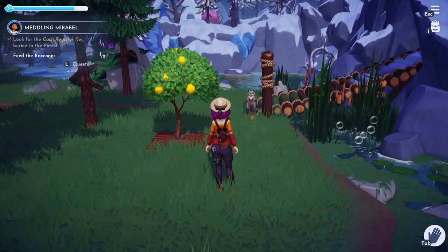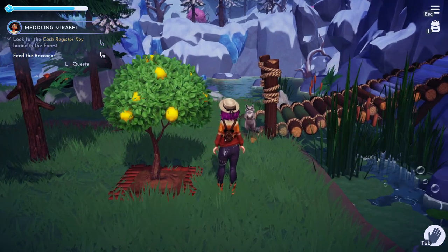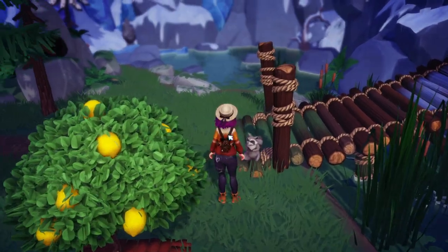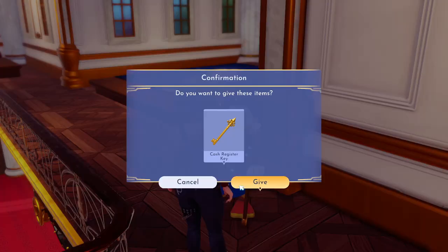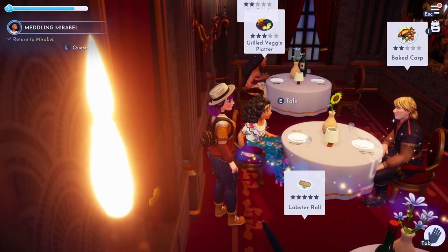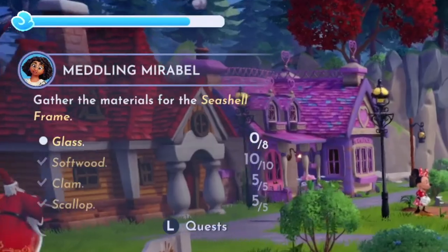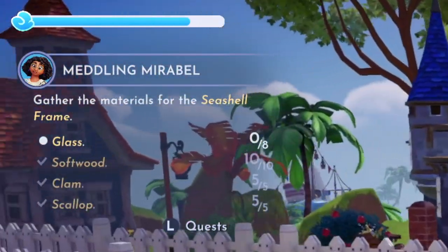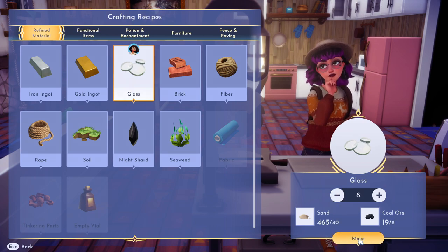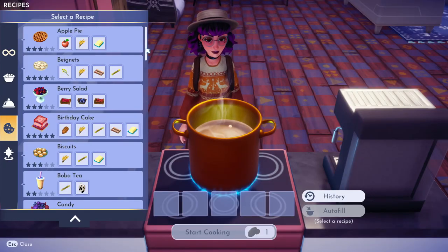Once you've found your key and fed two raccoons, go ahead and bring the key back to Scrooge. Then head back to Mirabelle who wants to give Scrooge an apology gift, so you're going to have to gather some supplies. She'll give you a recipe book — go in your inventory and use it so you can learn the red fruit pie recipe. You'll need 8 glass, 10 softwood, 5 clams, and 5 scallops. Head down to the beach where you can find clams, scallops, and sand for the glass. Once you have all the supplies, craft the frame in the furniture section and then head to the stove to make the red fruit pie.